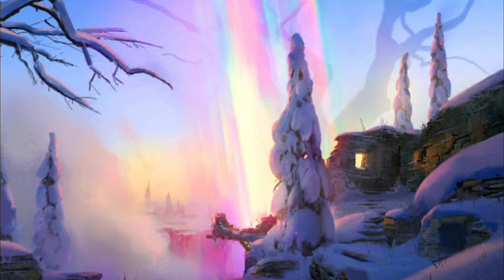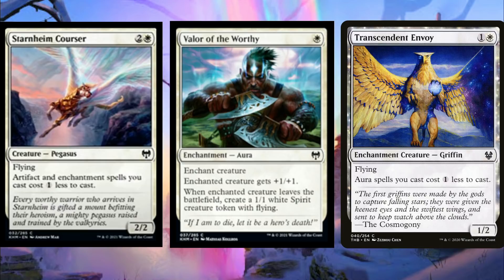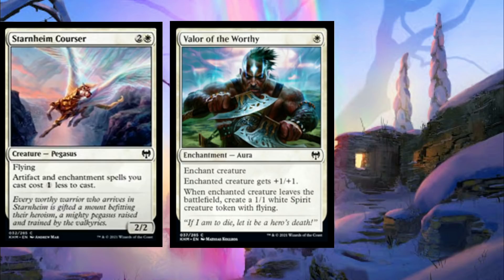Even some of the commons and uncommons are really cool today. We got to see Starnheim Corsair — it's three mana, two and white for a 2/2 Pegasus with flying. Artifact and enchantment spells you cast cost one less to cast — a Transcendent Envoy that also lets you cast artifacts for cheaper. Pretty sweet little card, especially for commander players.